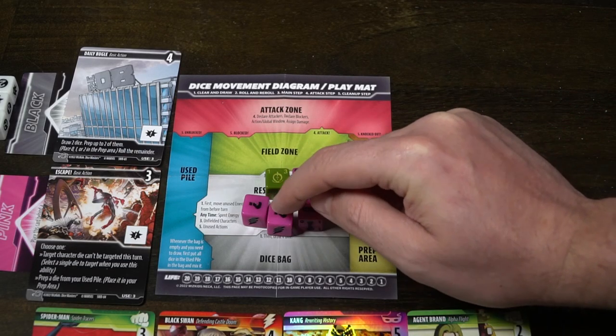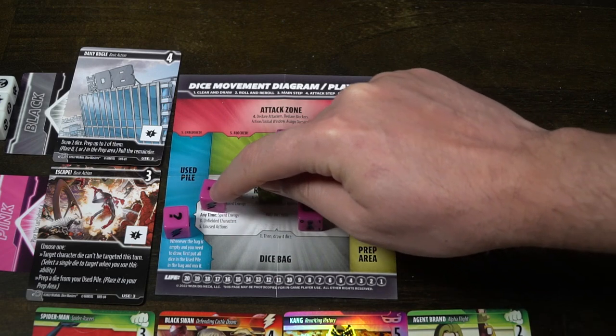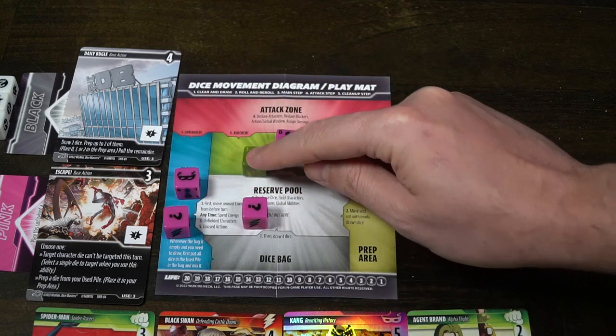When I get a die and roll it on the character side - which is indicated on the card - I can spend the cost shown on the upper left of the die to field it in the field zone. Characters have attack on the top right and defense on the bottom right of their die. Purchasing a character alone doesn't get you the character on the field; you have to wait until you roll it from your bag, then spend the energy to release it into your field.